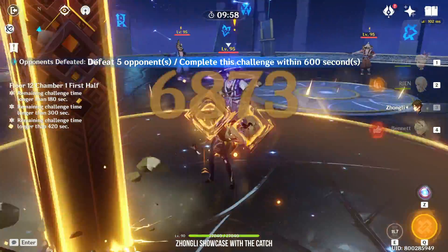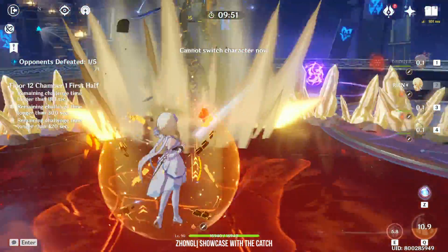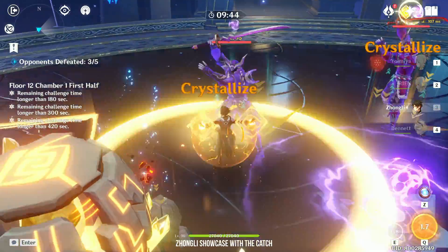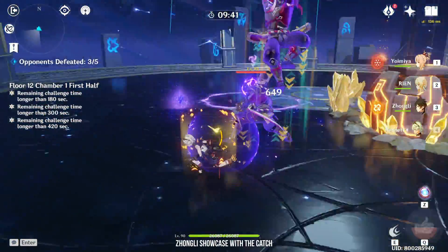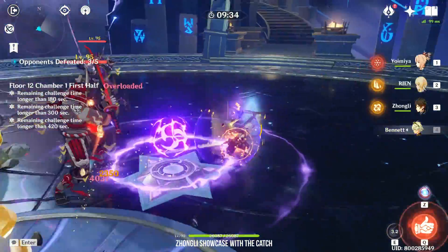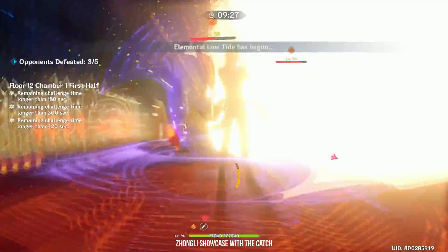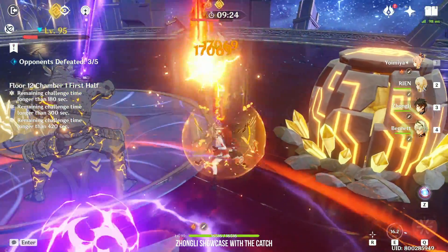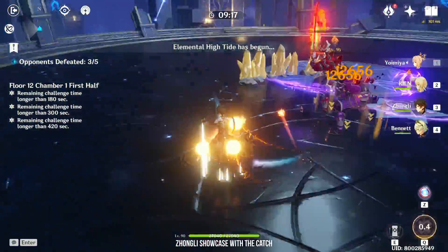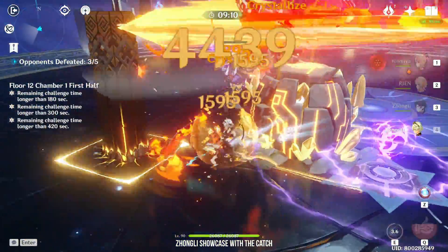Next, for my Zhongli showcase, is a Double Geo Double Pyro team. If you've been around my channel for a while, you know I love playing this team. Now I have Yoimiya, but before Yoimiya was out I was playing it with Klee — so Klee, Geo Traveler, Zhongli and Bennett. You don't need to care about elemental reactions, just pure damage. My Zhongli can hit for 150k, and here 157k. Because Klee and Yoimiya aren't really good with elemental reactions, I prefer to play a Geo and Pyro team.